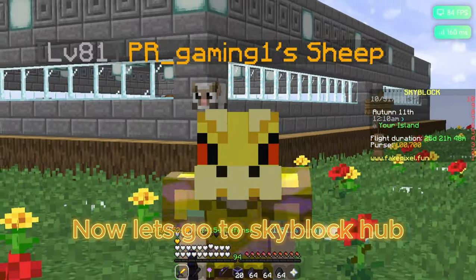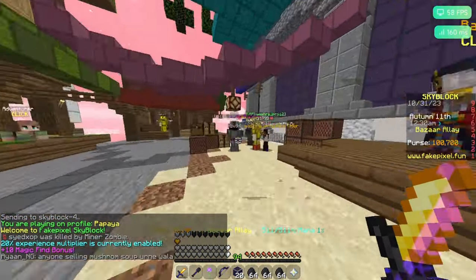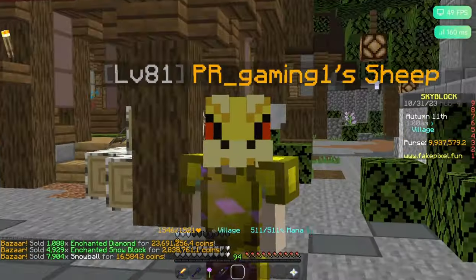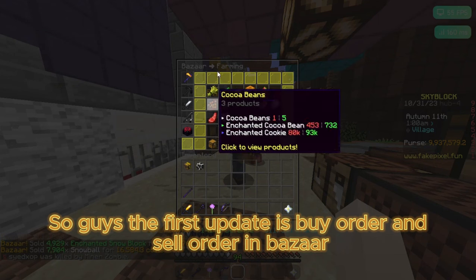Now let's go to the Skyblock hub and sell items in the bazaar. So guys, the first update is buy order and sell order in the bazaar.